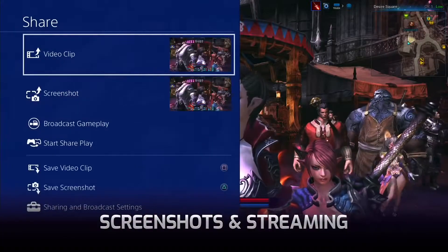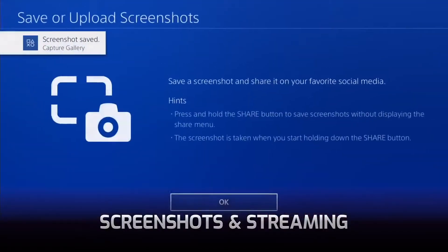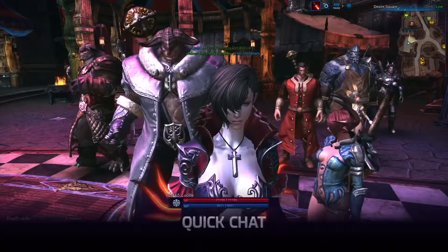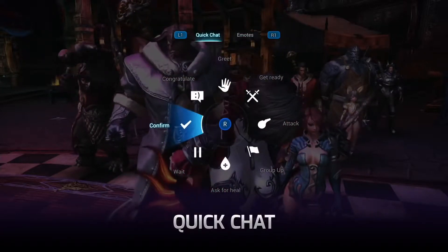Terra fully supports the streaming and sharing capabilities on your console. This means that with just the press of a button, you can instantly share a screenshot with a friend or broadcast gameplay to your audience. If you can't communicate with a keyboard or microphone, you can choose from several quick chat options using the analog stick.